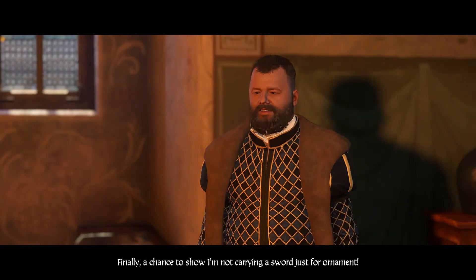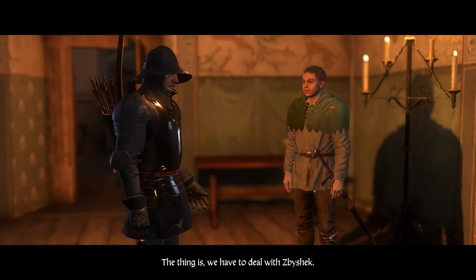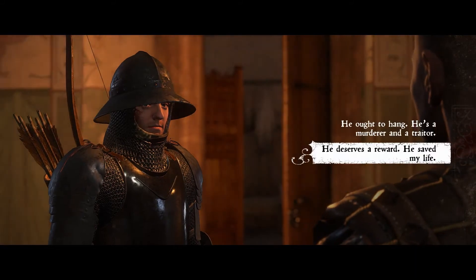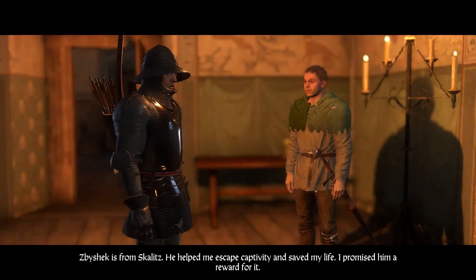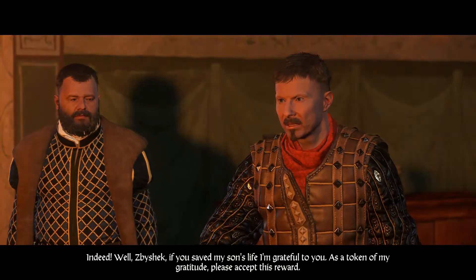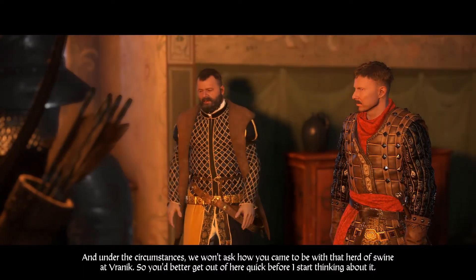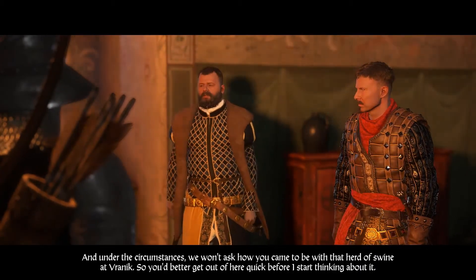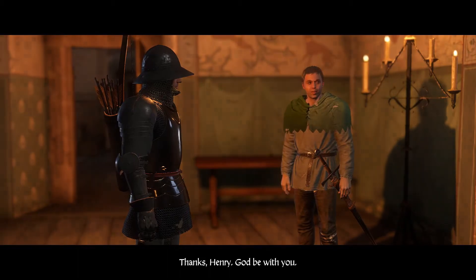Henry is sent to get fixed up and then go straight to Sir Divish of Talmberg to assemble all able-bodied men and bring them to Vranik tomorrow evening. Henry also mentions Bishak from Skalitz, who helped him escape captivity and saved his life. Radzig thanks Bishak and rewards him, telling him to get out before anyone starts asking how he ended up with the bandits at Vranik.